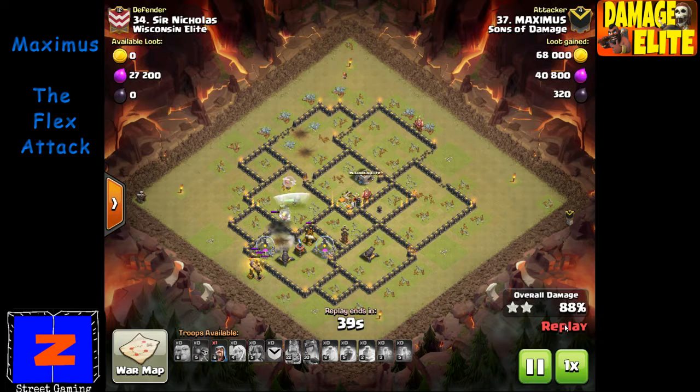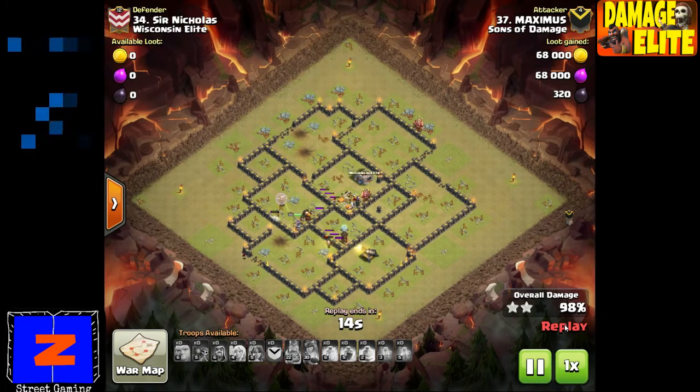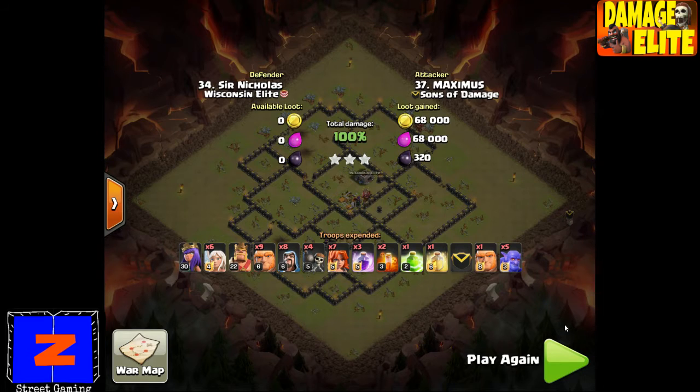This attack ends up this way a lot — with a healer or two on the queen, and the queen does a lot of cleanup work. He saves a wizard for that builder's hut in the corner. The queen is on the last couple compartments — she can reach everything except one cannon. He puts the wizard on the corner builder's hut, and the queen with several valkyries takes out the last couple defenses. This is a wrap. Great base too — it's a max Town Hall 9 with max walls. He just walked right over it. Great attack by Maximus.